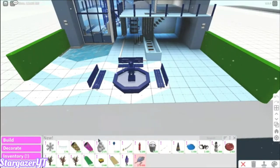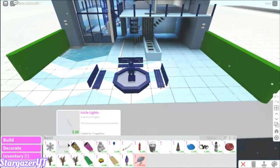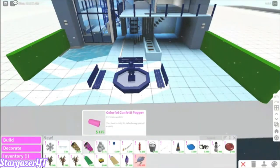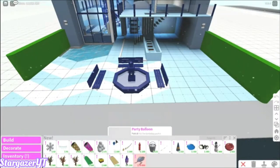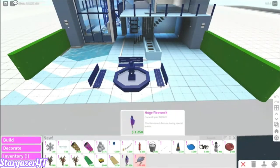Oh wow, there's actually kind of a lot. So there's snowflake, icicle lights, standard confetti popper — ooh, gotta put these down — colorful confetti popper, party balloon. I think this is the new balloon. And then there's dot garland and fireworks. Let's put these down and go check them out.